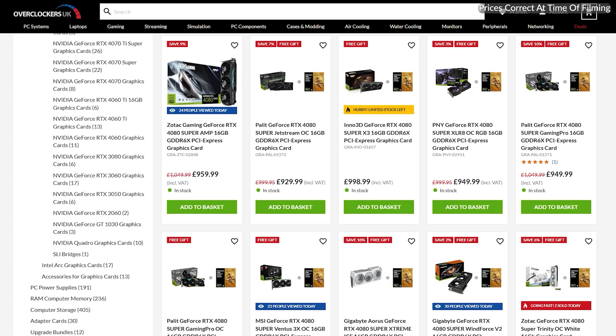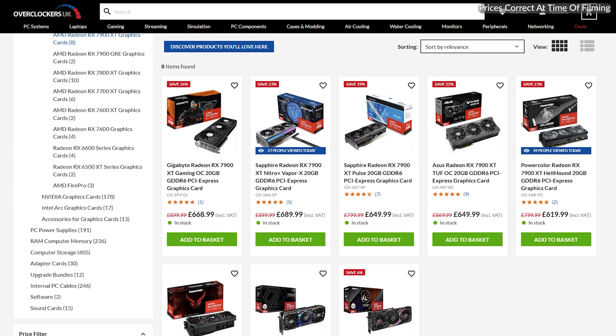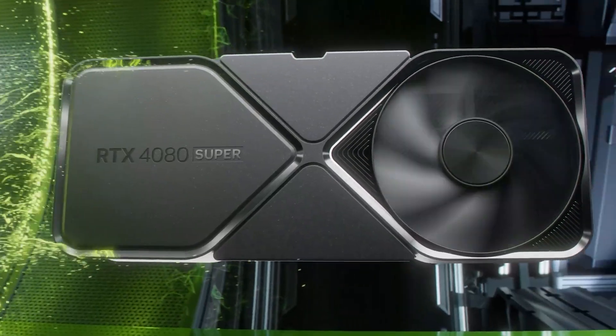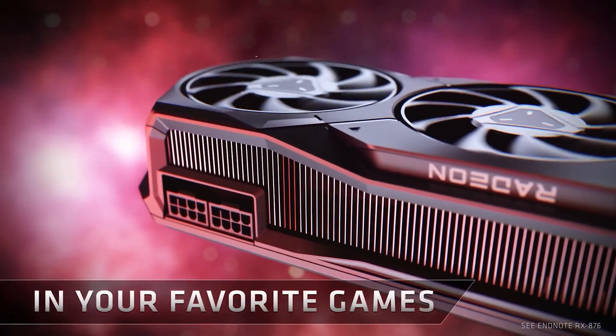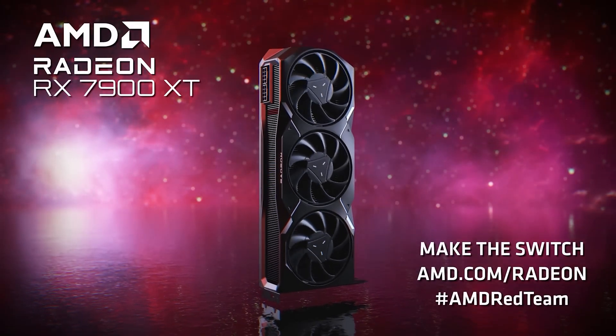If you already have a decent PC and just need an upgrade, consider investing in a new GPU like the RTX 4080 Super priced around £950 or the 7900 XT priced around £650. Your GPU is really what matters when it comes to performance in demanding titles, and the 4080 Super and 7900 XT provide excellent performance and are capable of handling the most demanding games and applications like Microsoft Flight Simulator 2024.